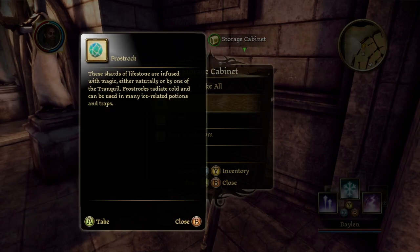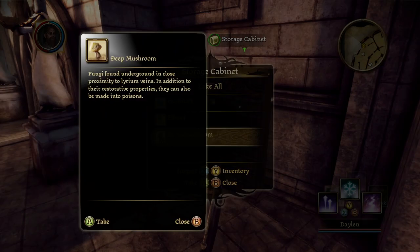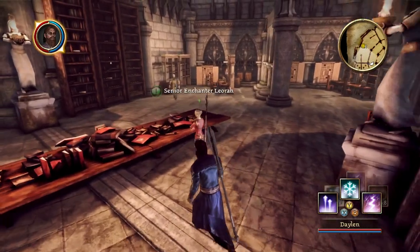Frostrock — shards of lifestone infused with magic, radiating cold, used in many potions and traps. Elfroot — common name for Cannavaris. This herb has little to do with elves other than being commonly traded by the Dalish. It is the primary ingredient in many healing salves. Deep mushrooms — fungi found underground in close proximity to lyrium veins. In addition to restorative properties, they can also be made into poisons. Storage room requires a key.